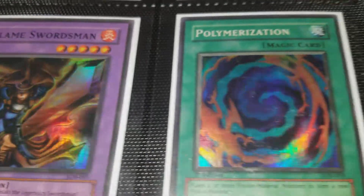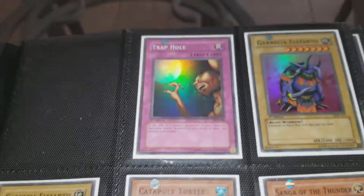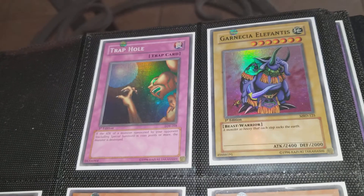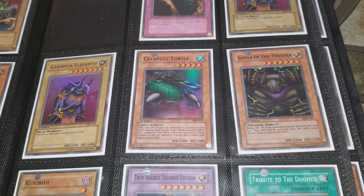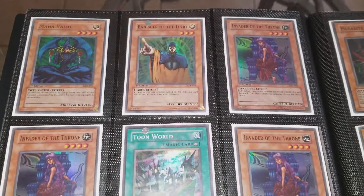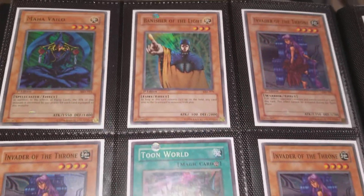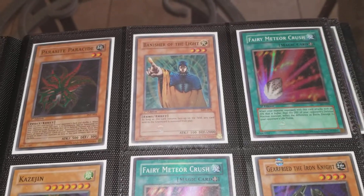Flame Swordsman — first print run — and a Polymerization, also first print run. Beautiful cards, obviously first edition. Another Cursed Dragon. Garnecia Elefantis, Trap Hole, another Garnecia, Catapult Turtle, Sanga of the Thunder, Kuriboh, Twin-Headed Thunder Dragon, Tribute to the Doomed — all from Metal Raiders, all first edition. Maha Vailo, Banish of the Light, Invader of the Throne — three of those, Toon World, Black Pendant, a couple of Painful Choices — all Magic Ruler first edition. Beautiful old school cards. Parasite Paracide, Fairy Meteor Crush from Magic Ruler, Parasite Paracide and Fairy Meteor Crush from PSV. Kazejin from Metal Raiders, another Fairy Meteor Crush from PSV.